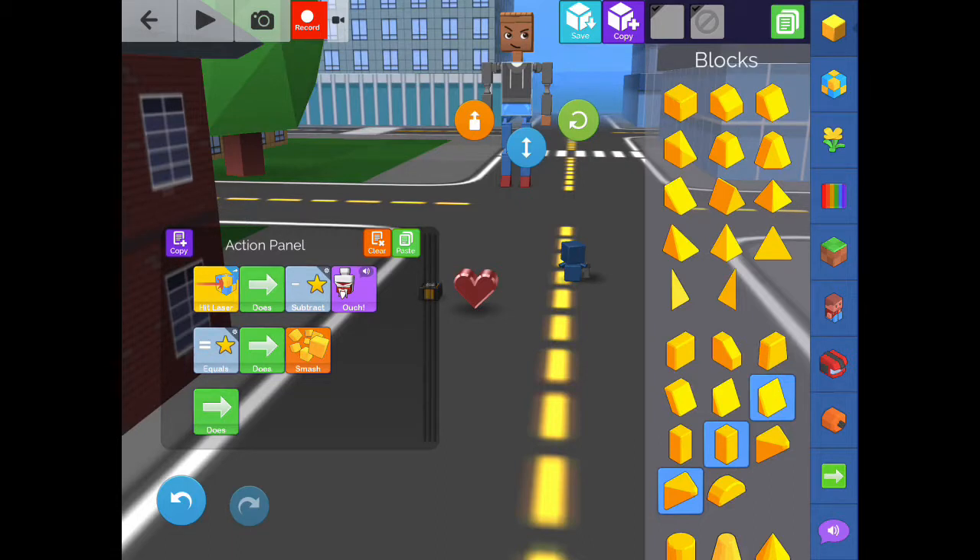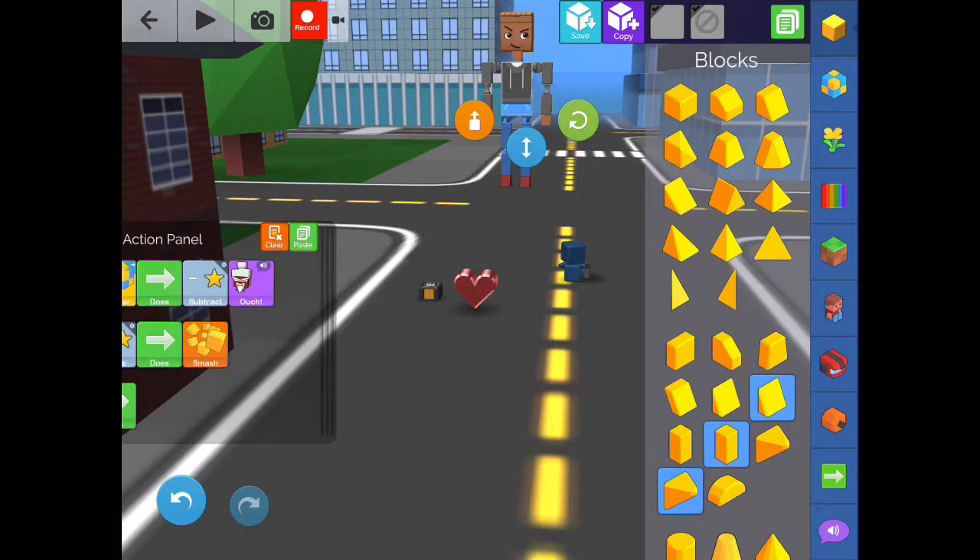So now on my boss, what I have is: when he's hit by a laser on the model — so this would be if that specific block were hit, this is anywhere on the model — it subtracts one star of health and then makes him say 'ouch,' because I like it. When the stars is equal to zero, so he gets them all the way down to zero, he smashes apart. Super pretty, pretty super simple.